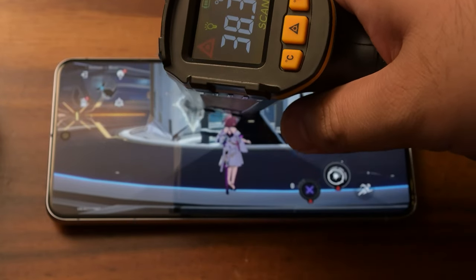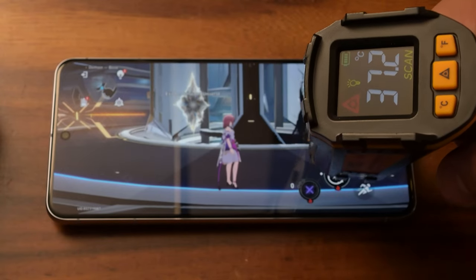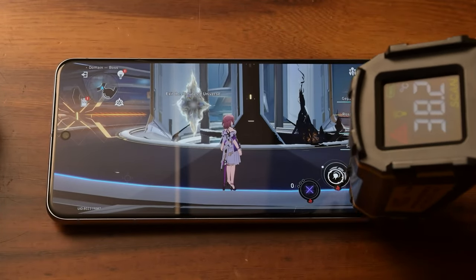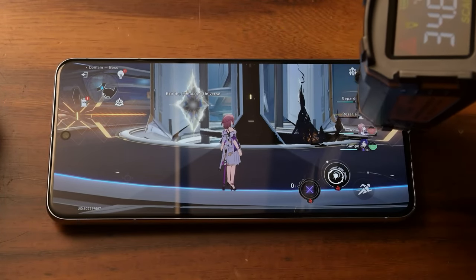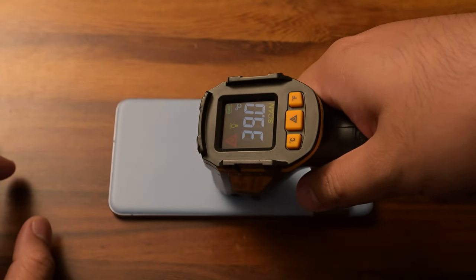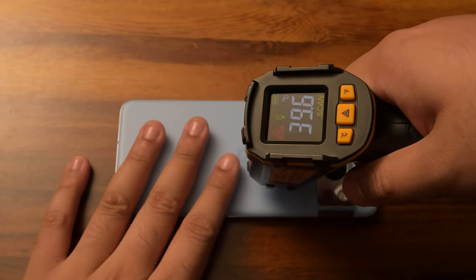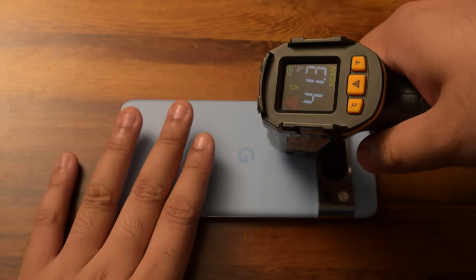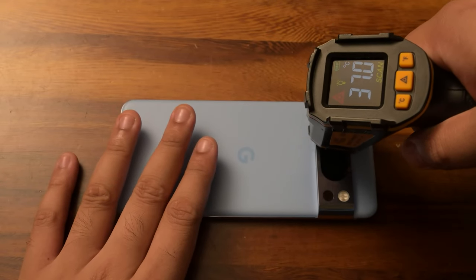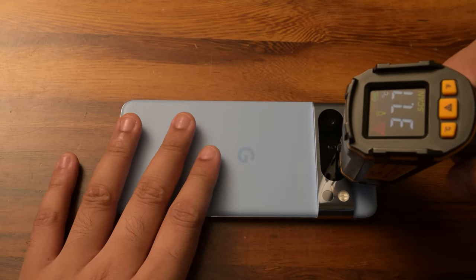38.3, 39 — into the 40-degree region. It barely hits 40. 38.6, 37.2, about 40 on there. Remember, there's no cover here, it's just the phone on its own. 41.3 on the camera modules. Camera modules about 37, 37.7. The top is looking at about 35.4. Honestly, not too bad.